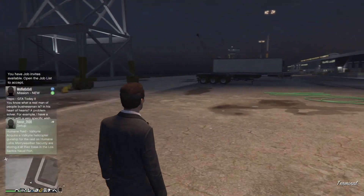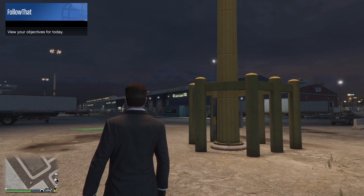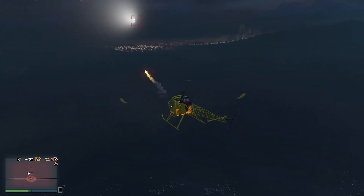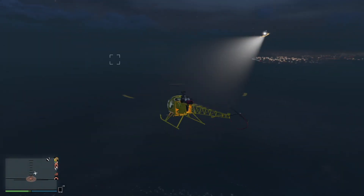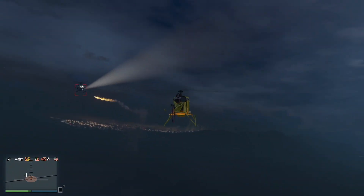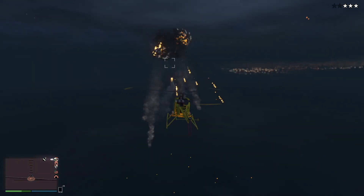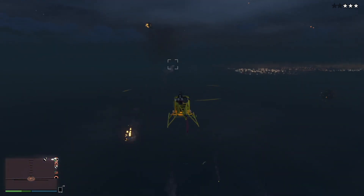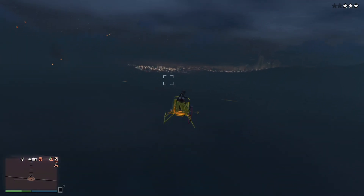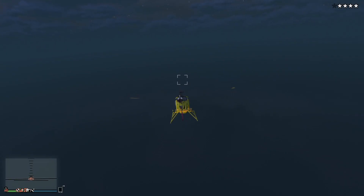We're back again and this seems to have happened every time. As long as the heli is there, I want to try and find out if I can actually blow it up — which you can do on Cayo Perico. Look at that, I've got three stars for it, so it must think it's like a police heli.